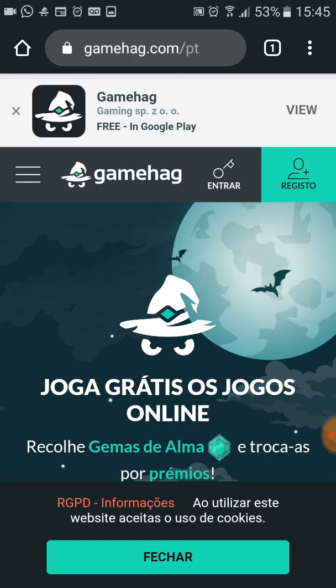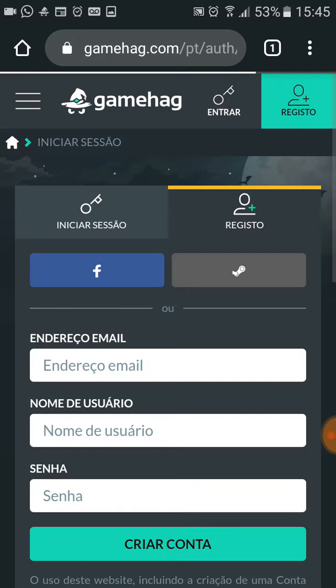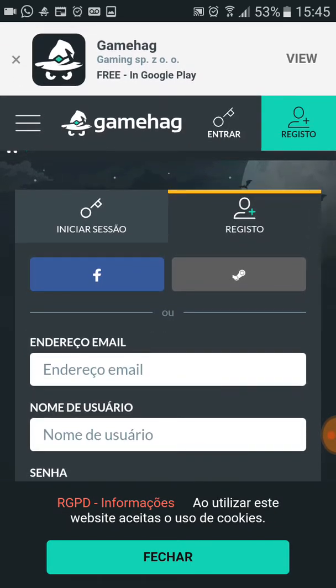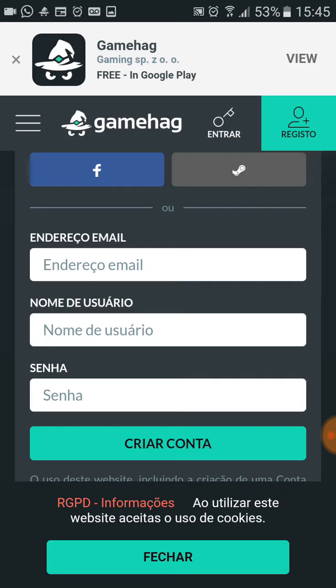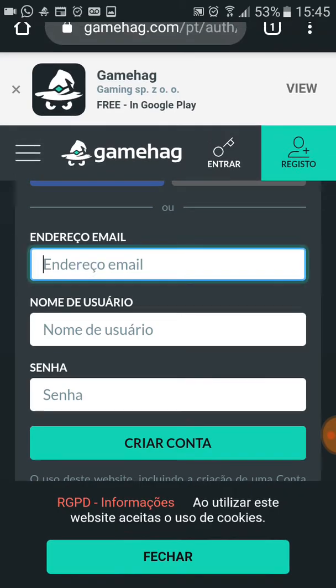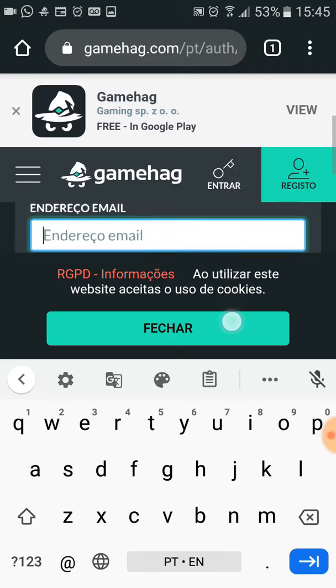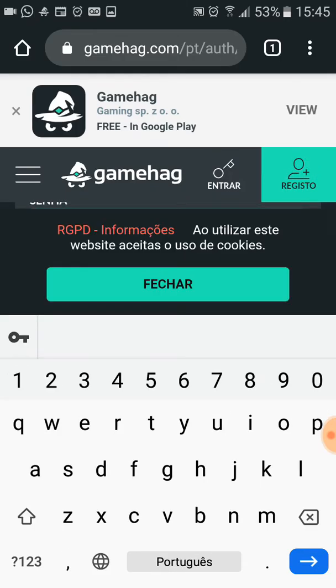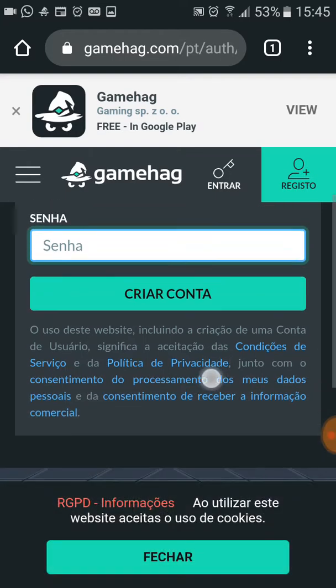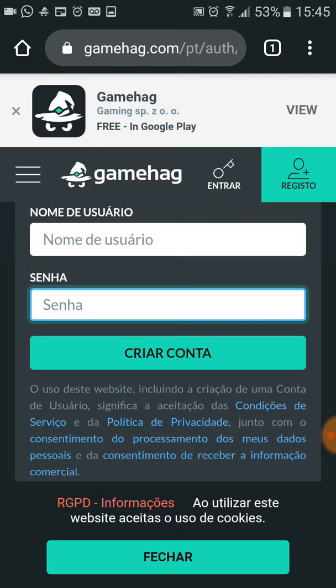Click on Register. If you want to register with your Facebook account or Steam account you can click on those options. If you want to register with your email address, click here, put your email address, then create your username and a password.